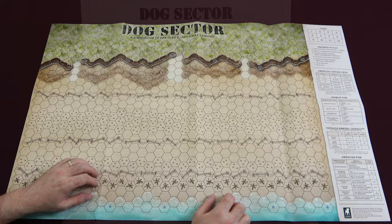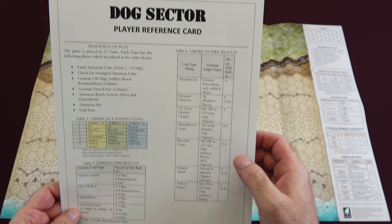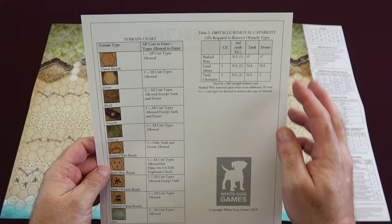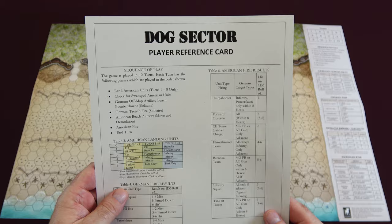This is the player reference card. It gives you your sequence of play, the breakdown of units that come ashore during each turn — turns one through four, five through six, and seven through eight — the German fire results table, and the American fire results table. On the back, you have your terrain effects chart and the obstacle removal capability. Everything that is on the map is also on this player reference card, so if you prefer to hold it in your hand or have difficulty reading from a distance, you can easily reference it during play.